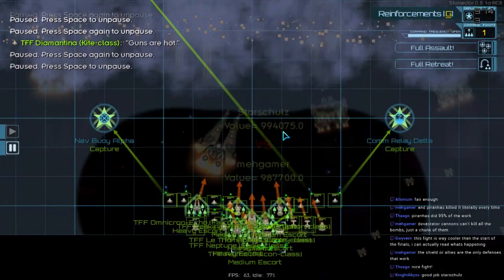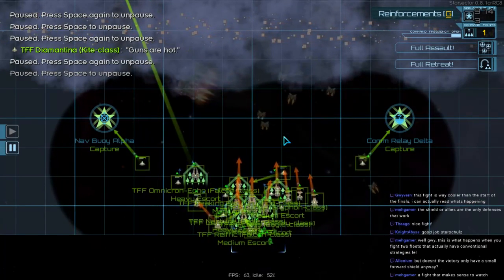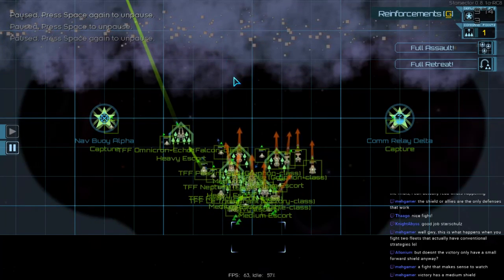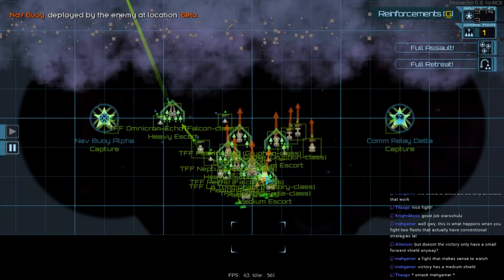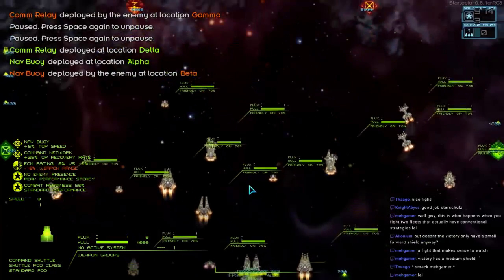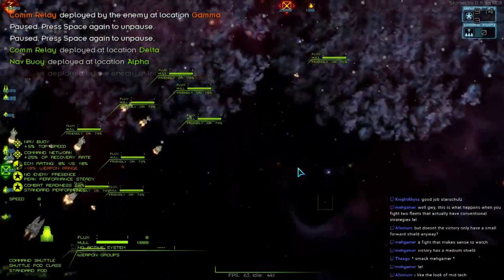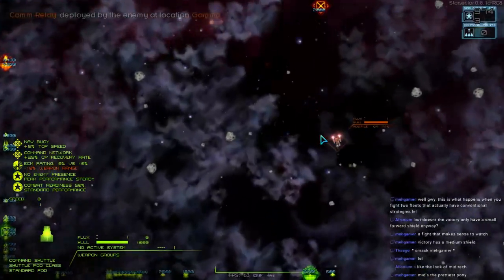Let's check the map. We have three capture orders and full-on search and destroy going on in the center. The victory has a medium shield. We have an escort order on the falcon pushing in, and an escort order on an eagle apparently. So the eagle and the falcon are getting escort orders — watch, they'll get wiped out by asteroids. We have a push in — a bloody hound is back.